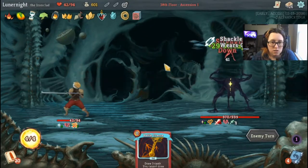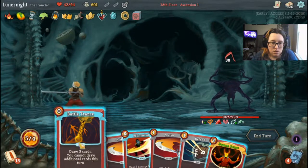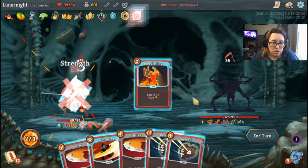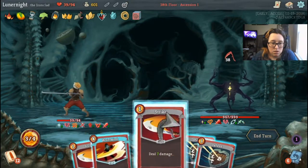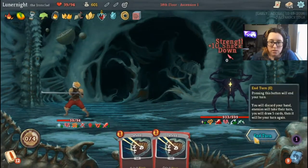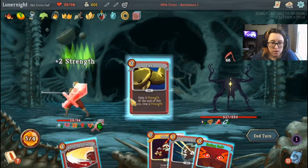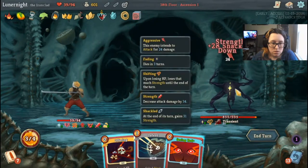If I use Battle Trance, Rupture, Demon Form — I can do Bloodletting. And do this. Flex — that's 24 damage. Pommel Strike.